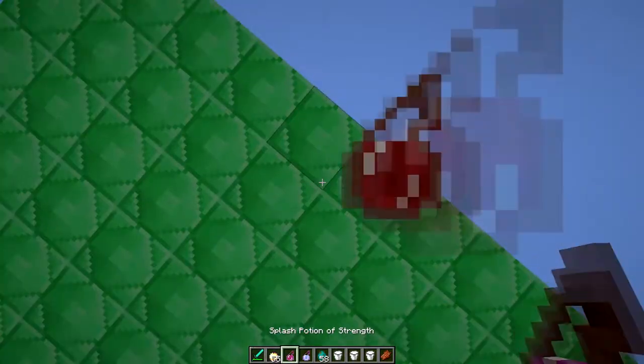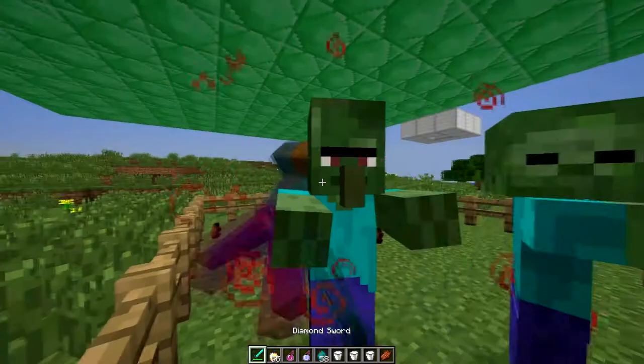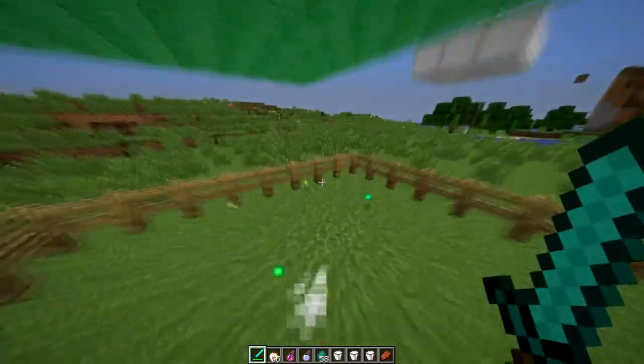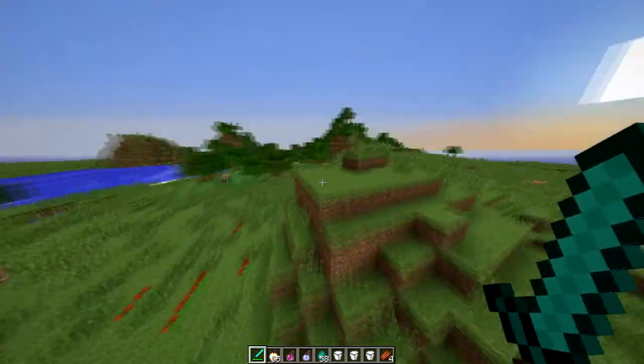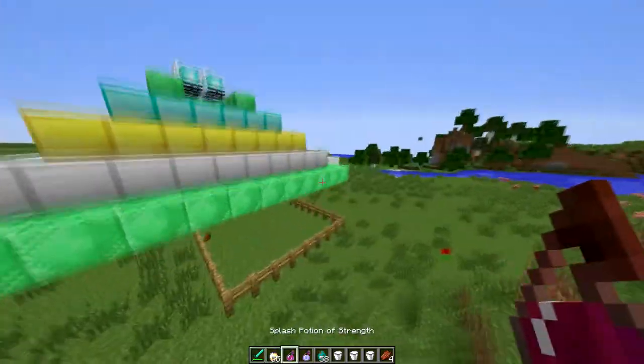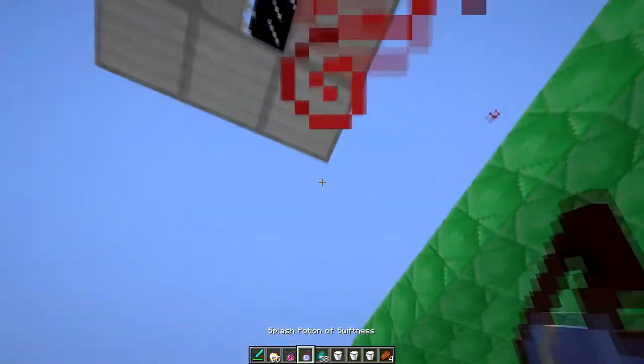It also works for mobs — mobs get affected by Strength too. But look, I can just one-hit all these guys, and this is just regular damage with no enchantments. Imagine that with like Sharpness 5 — it would triple that damage, you'd have like Sharp 15 effectively. It is insanely overpowered.